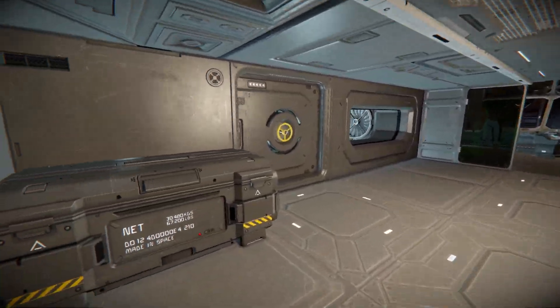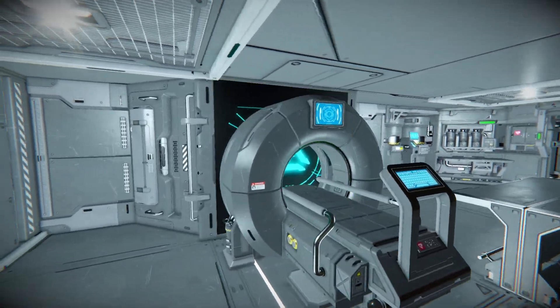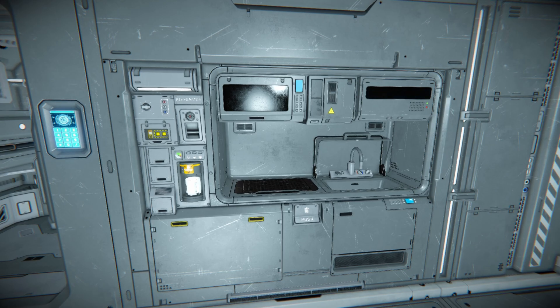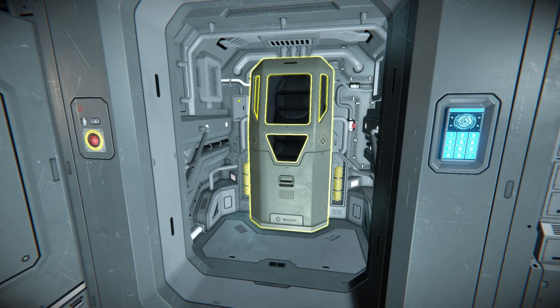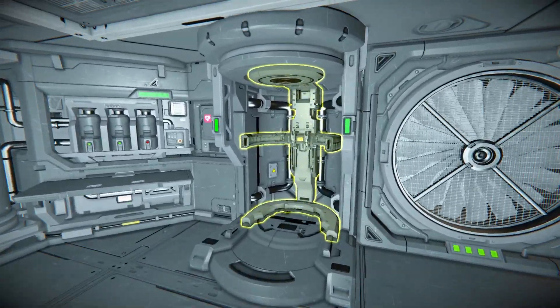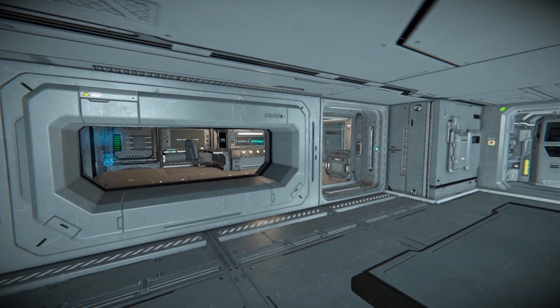Moving past this section and opening up the next doorway, this is the medical bay. We've got a lovely scanning table right next to an LCD screen, a little station to clean up your tools and maybe grab a coffee, a cryopod, an air vent, and the large-scale medical bay block — which is absolutely loved. That's about it for this room.